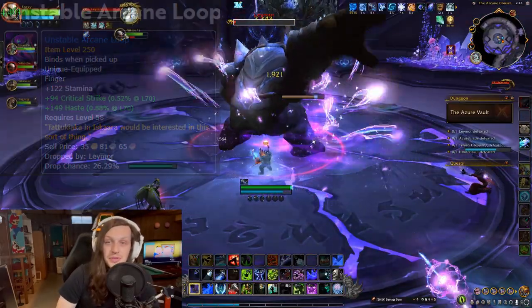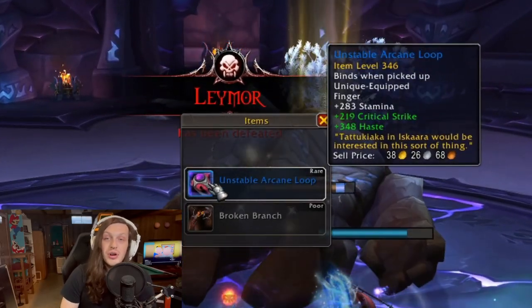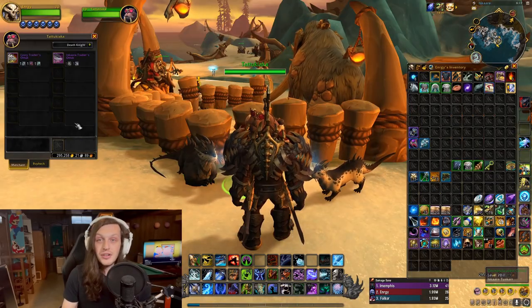Lastly, the Unstable Arcane Loop comes from the first boss in the Azure Vault. Basically, all you need to do is run these dungeons over and over again until you get all three rings. You can mix any difficulty, so just get them through your grind and get a new mount.